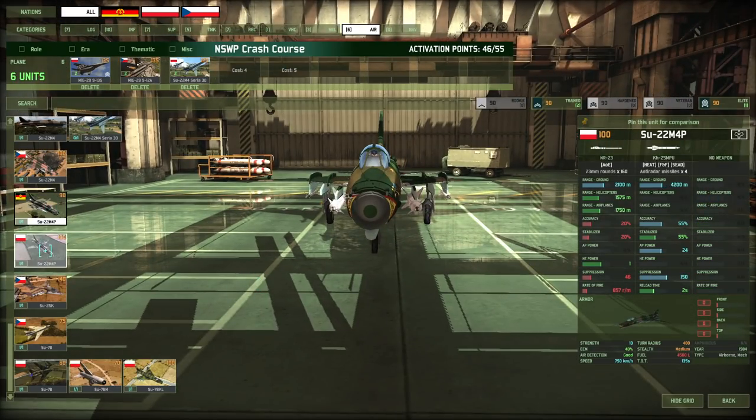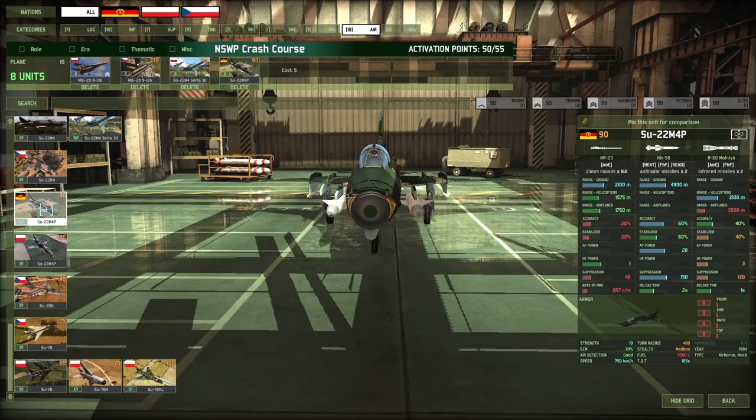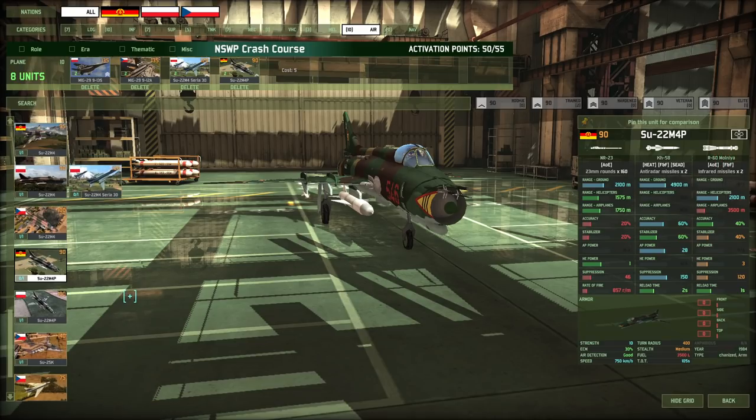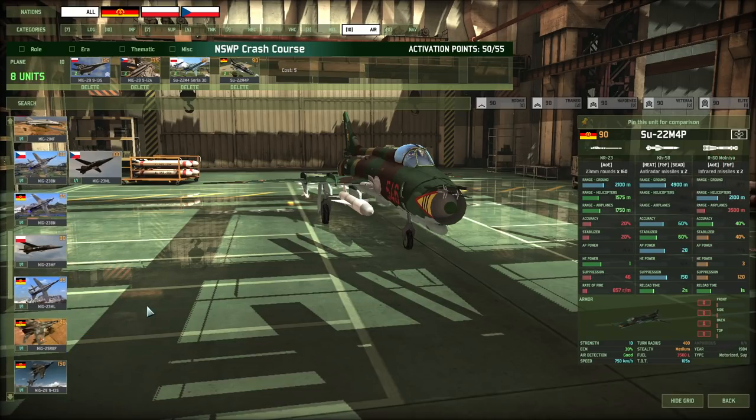If you want a SEAD plane, you have two options. I prefer the East German one because it has longer range — especially given the fairly low speed, that can be really nice. You only shoot one missile so it also reloads faster, though it's a bit less consistent and a bit less survivable. Then again, you can evac it earlier since you fire earlier, so you gain some survivability back. And it's cheaper, and it has some Molnias if you need them.